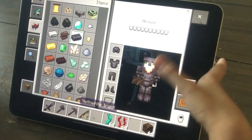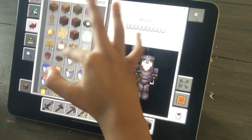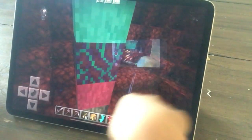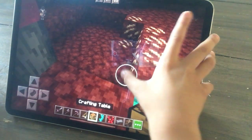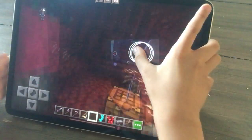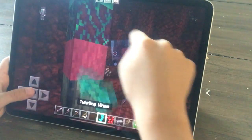But first we're going to get another iron ingot. Then let's place a crafting table. I know those Piglins are still crazy. But first we're going to check these twisting vines.